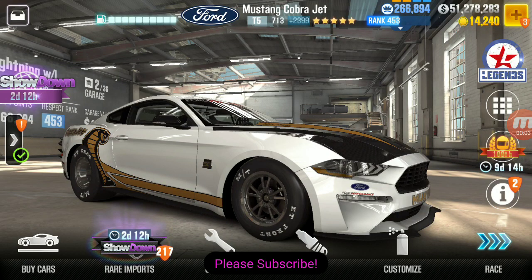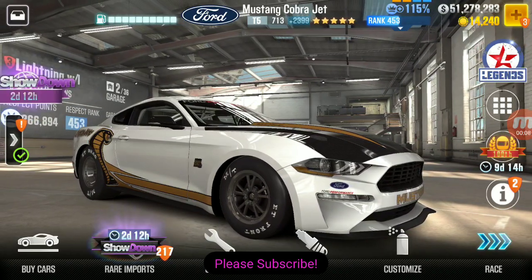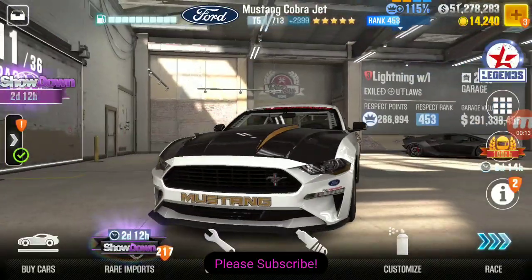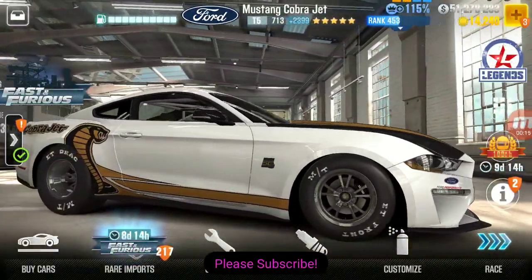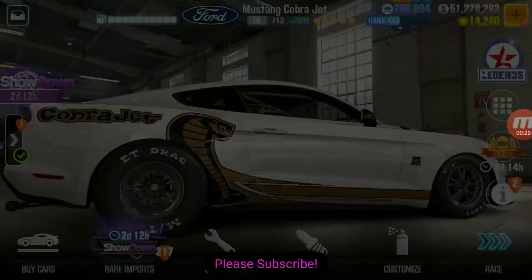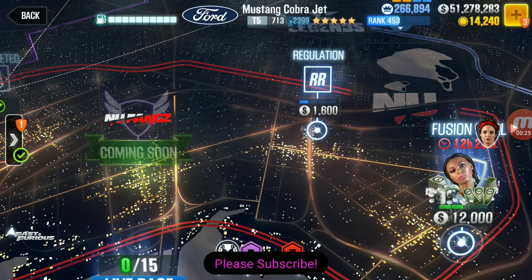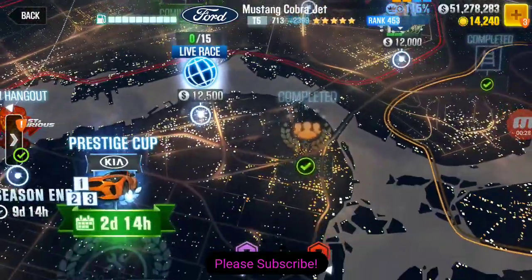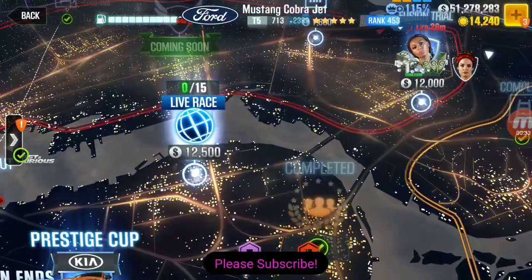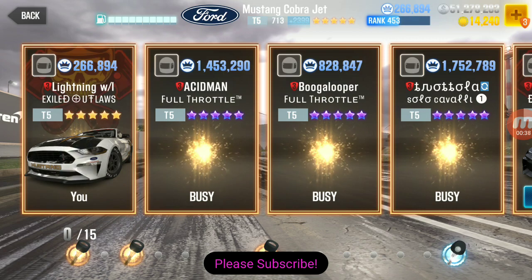Hey, what's up everyone? Danny Lightning back with another CSR2 video. So I finally think I've figured out how to drive the Mustang Kruberjet in live racing. For some reason, I cannot get a good start on this car in live — I'm always running like 2 or 3 tenths of a second slower than I should be. This is the only car I seem to have this problem on, and it seems like this car lags when I go into live racing. I didn't really do much with it for quite a while because I was annoyed and frustrated, but I just got to launch differently.